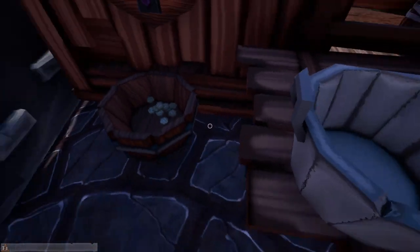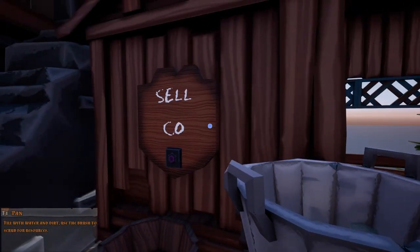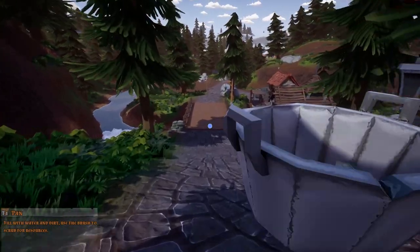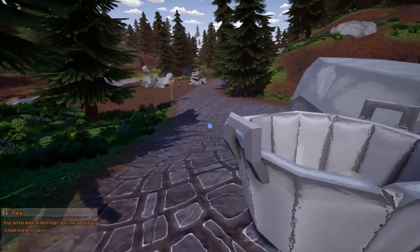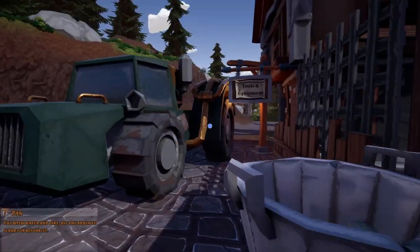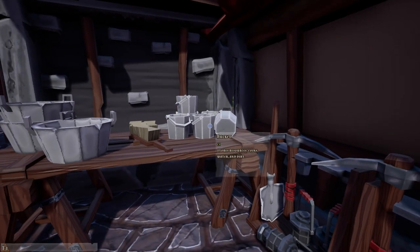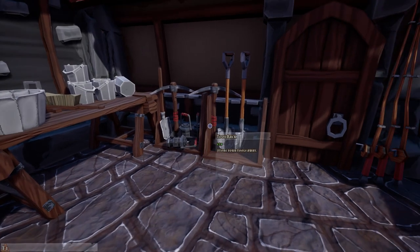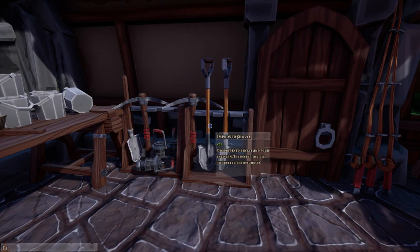I sell everything for 412. Down here is our wallet, and we do have a truck that we can drive around — it's water-powered and very prone to physics-related incidents. This is our shop where we can buy pans, buckets, and a grinding wheel to grind gems. The gems themselves aren't worth much, but when combined into jewelry their value increases significantly.